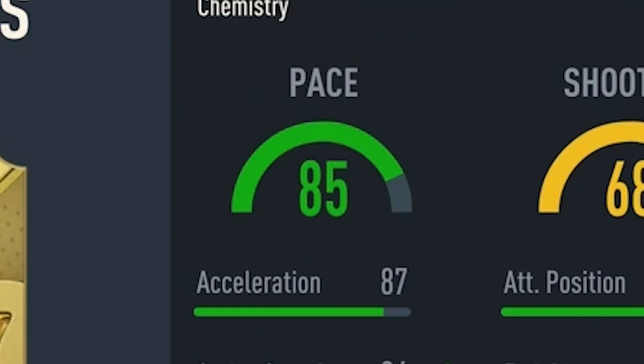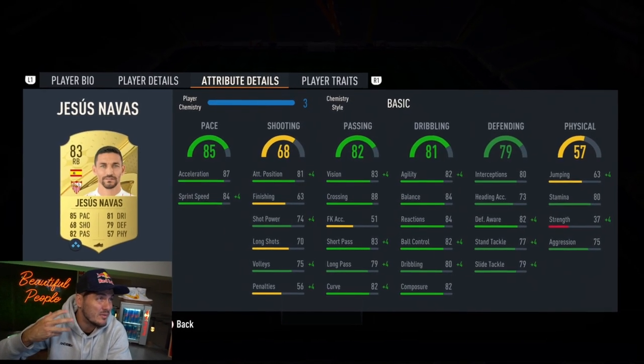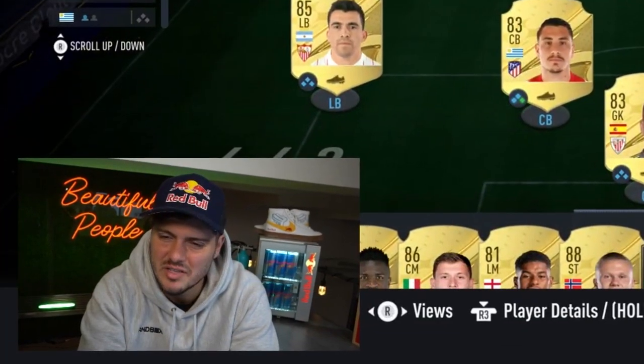Navas has a lot of pace, high passing, high dribbling, and skill moves. I just hate his body type and physical nature - always have. Central midfielders: Paul still sounds like a church.